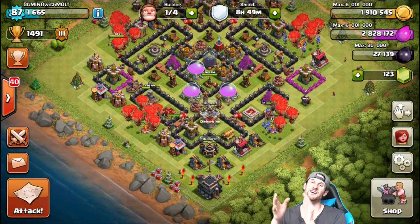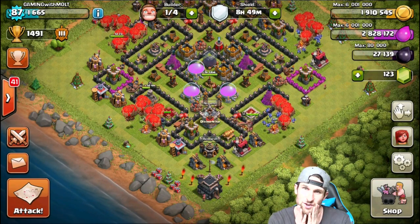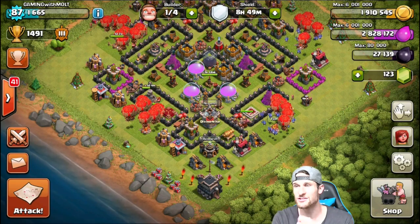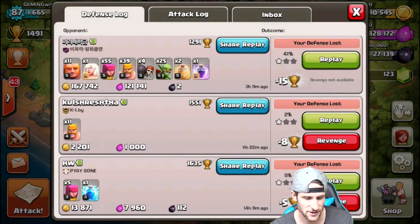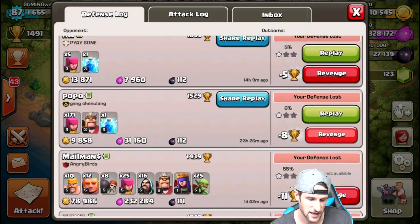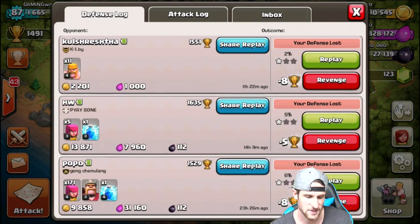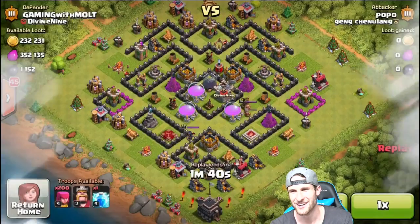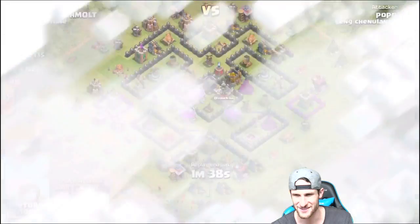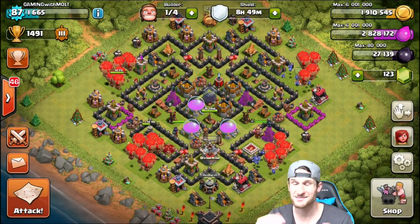The only part of the base the mortars don't cover is these three buildings right here, which I'm perfectly fine with. We are going to start upgrading some of our other defenses like mortars very soon. If we go to the defense log, you can see this one at the very bottom was from the other day — all of these are just people picking off the town hall. I showed one in my last video where I had a hole in the base and they just attacked from the Teslas — it was pretty funny.